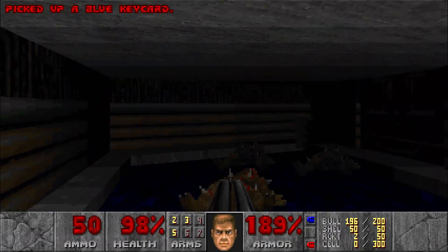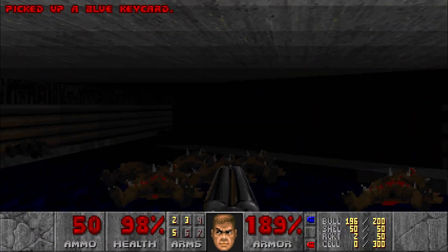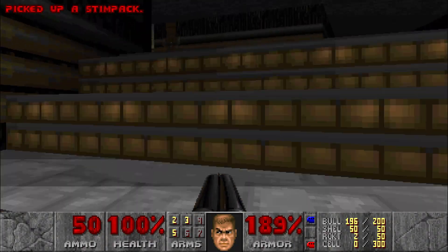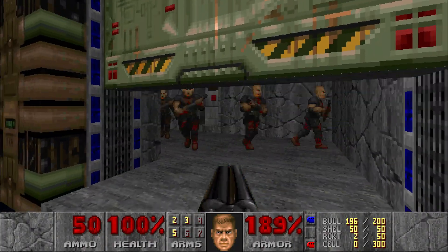We have the blue keycard over here once we take care of all this. It looks like there are five enemies left somewhere. When we open this blue door...